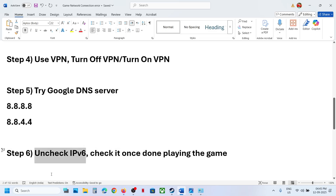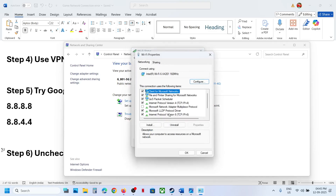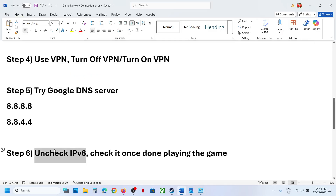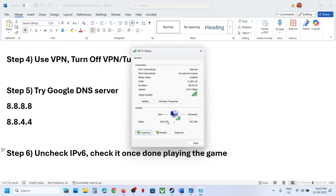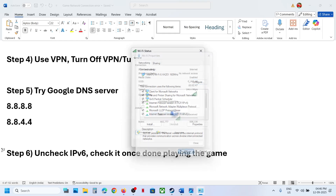To disable IPv6, open Control Panel again, click on your Wi-Fi icon, select Properties, and find Internet Protocol Version 6 (TCP/IPv6). Uncheck that box and click OK. Launch the game and check. Once you are done playing, you can go back to Properties and re-enable it.